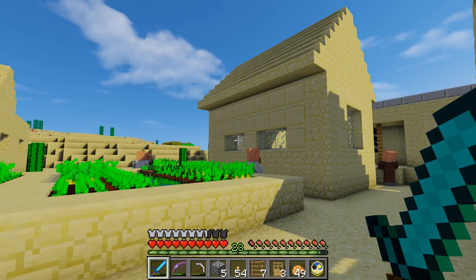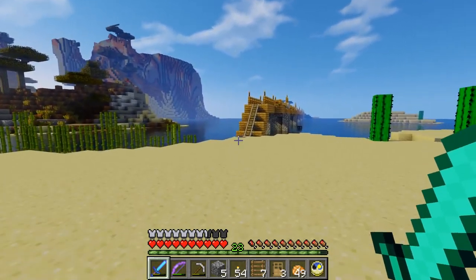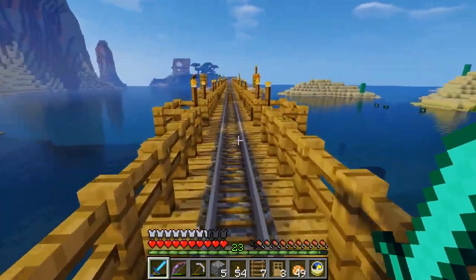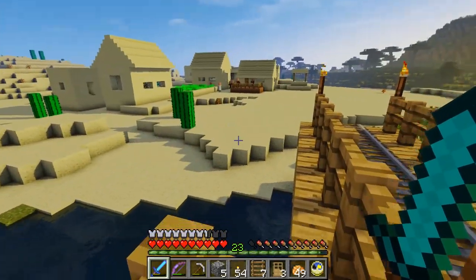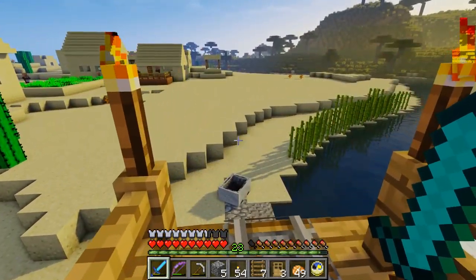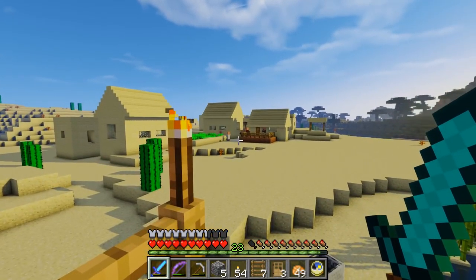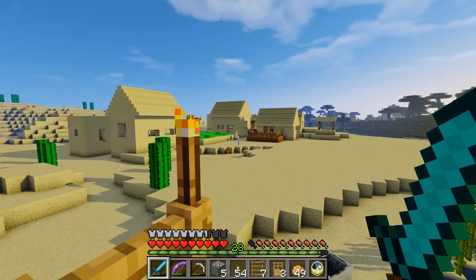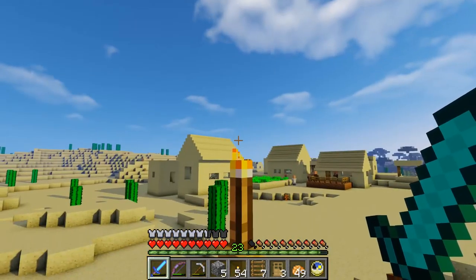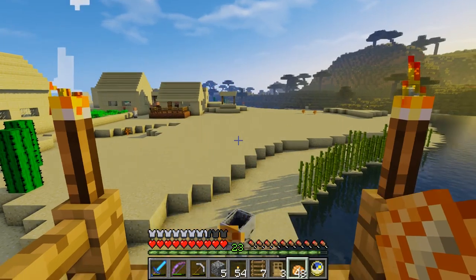We've earned a bunch of emeralds but it's time to head home over this wonderful bridge. It could be cool to just hang out on the bridge and see what happens as night falls. Well it is pretty well lit up. If we hang out on this side we can watch all the villagers go inside, and then monsters are going to start coming. Hopefully monsters can't get through doors so they won't turn any villagers into zombie villagers — but they may come after us on the bridge.